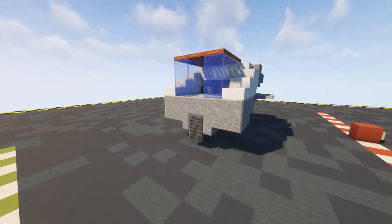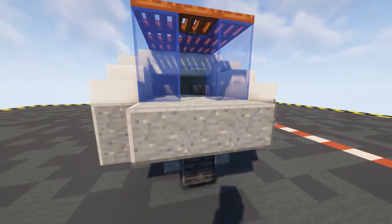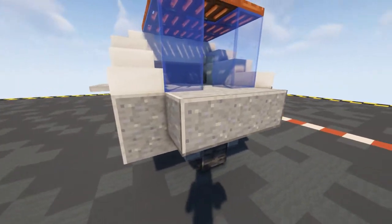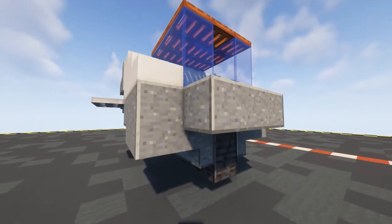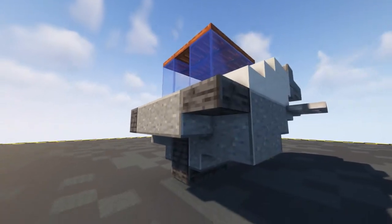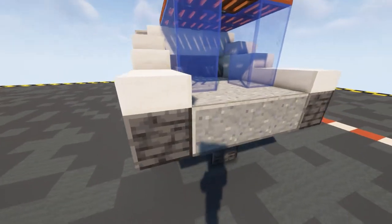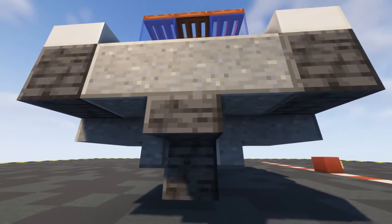For the next layer use our polished andesite and put three in across like we have done for the previous two layers, but rather than on the ends using more we're going to put in a polished deep slate slab double like this. Then on top of that quartz slabs and then coming underneath a full block and then either side of that some slabs.